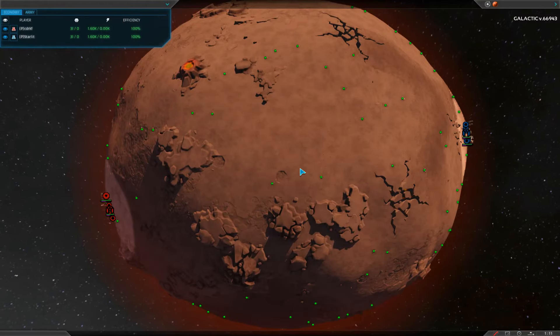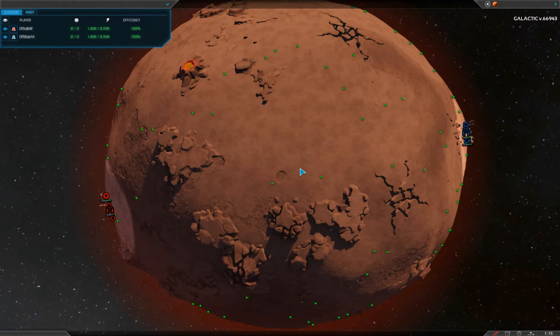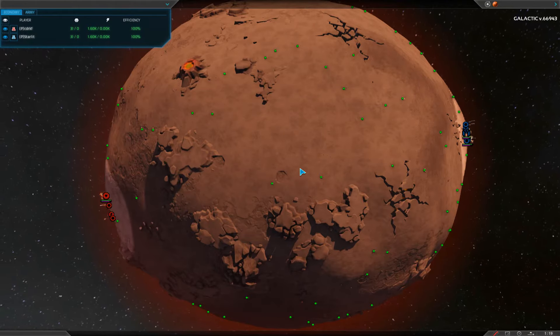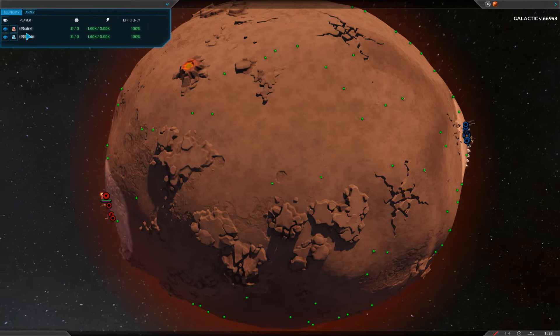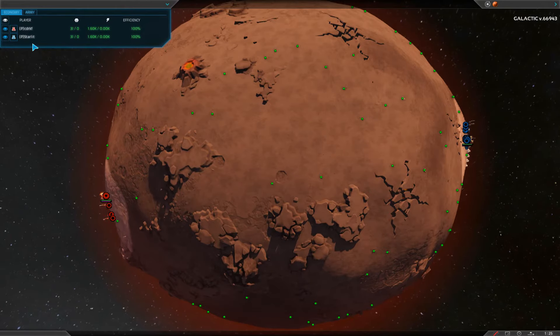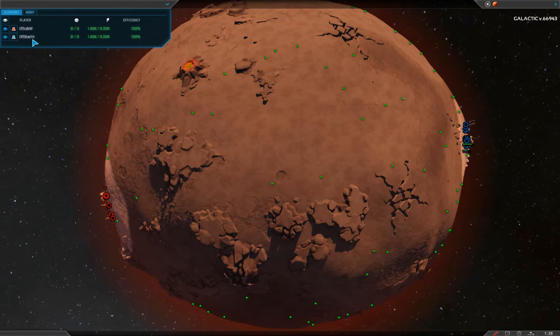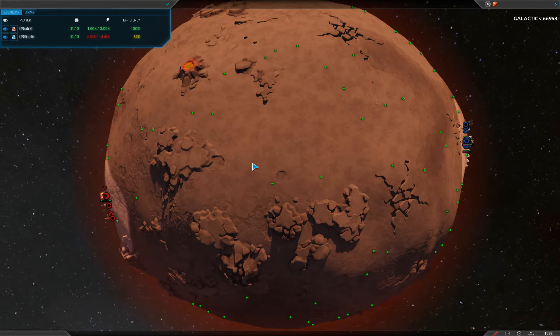Hello and welcome to another PA Matches cast. I'm Brian Perkis and this is round one of Pace's Six Ways to Awesome Planetary Annihilation Tournament. We've got a 1v1 between CDRKF and Starlet. Both players are members of the Promethean Clan, which if you're looking for a clan, I would highly recommend checking out.